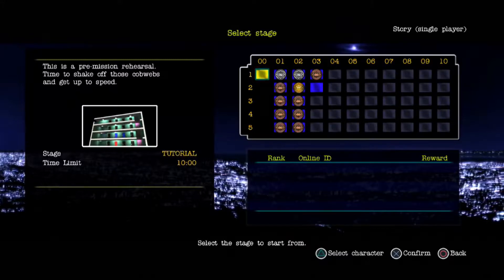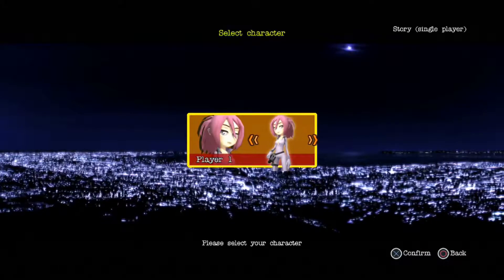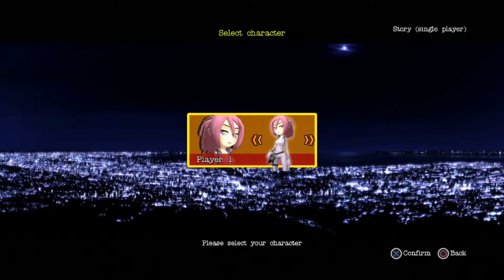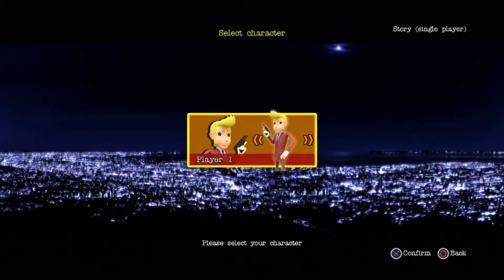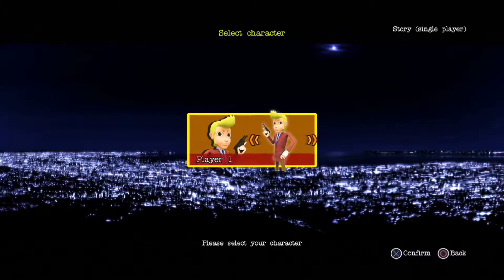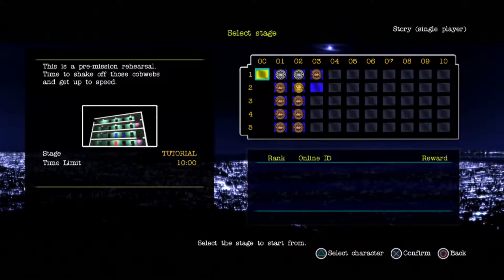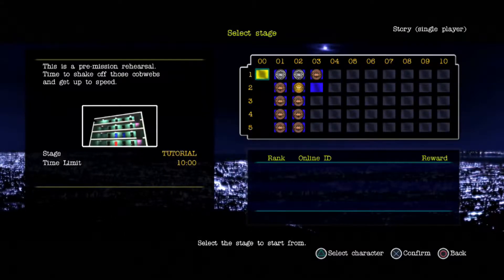What a select character. Player 1, yeah. Player 2? Oh, she's fancy. Well, of course, we're doing Elevator Action, so we're just going to keep with the good old blonde spy with the brown pants and the red sports coat. This is pre-mission rehearsal — time to check off those cobwebs and get up to speed, so let's go ahead and try this.